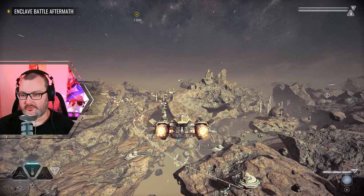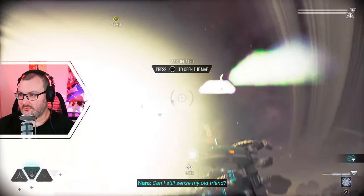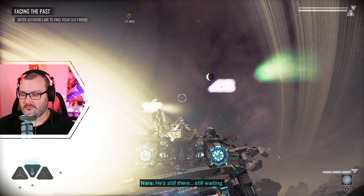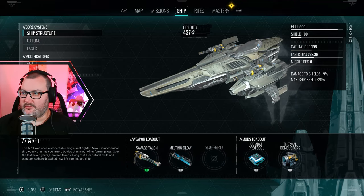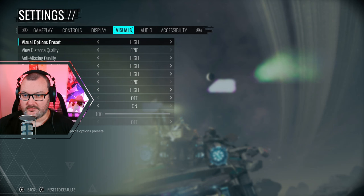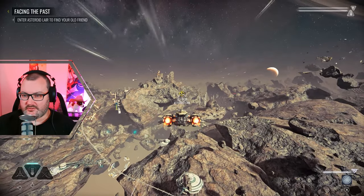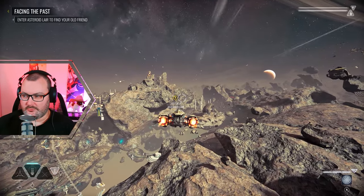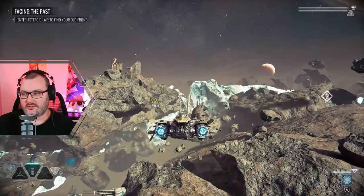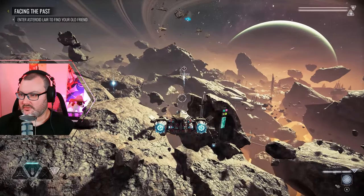There we go - I can use my drone to fix all damage now. I haven't actually got any damage so there's nothing to really fix. I'm going to have to see if there's a setting to get rid of that glare because it's really irritating. It doesn't seem like there was any settings change I could make to get rid of it unfortunately. We'll see if there's any side missions we can do on the way.